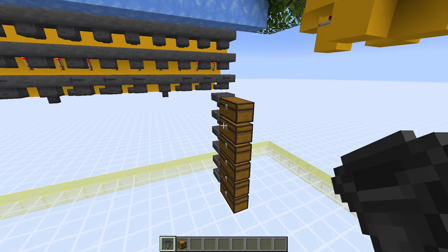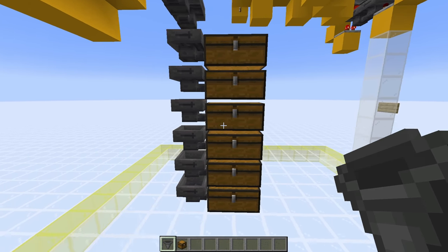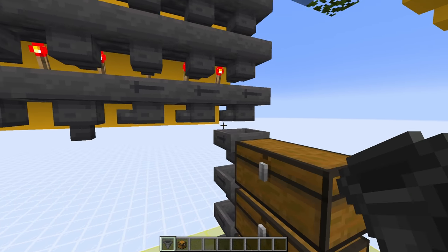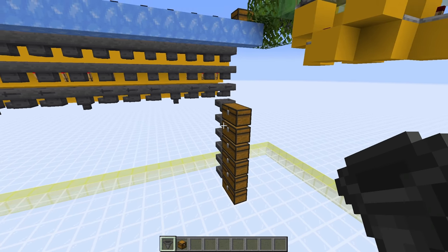Next, under all these hoppers here we need to add six double chests — one, two, three, four, five, six. Into each of those have a hopper pointing into each of the chests, and that top hopper should be underneath the one right here. Repeat that all the way along for all 28 sorters.